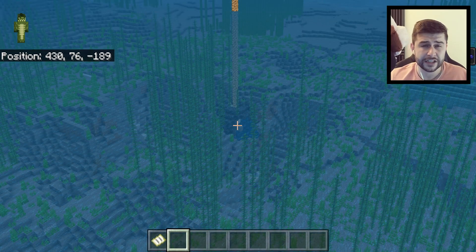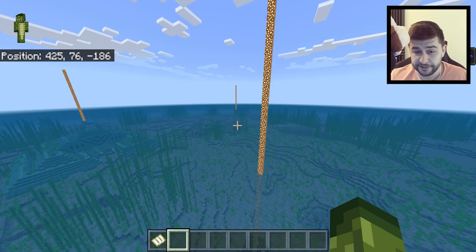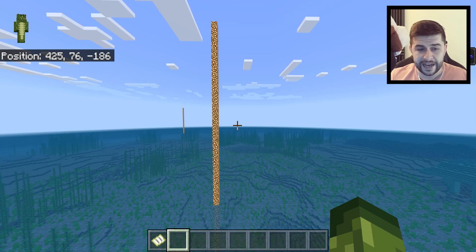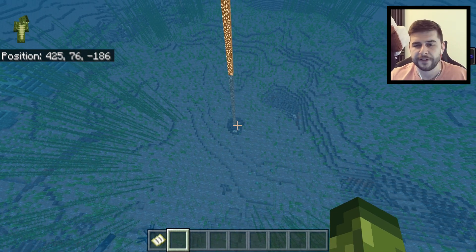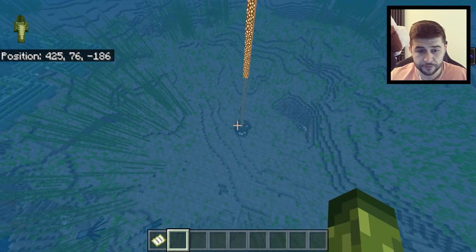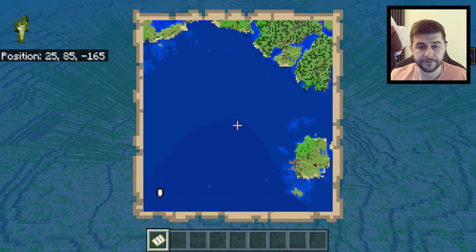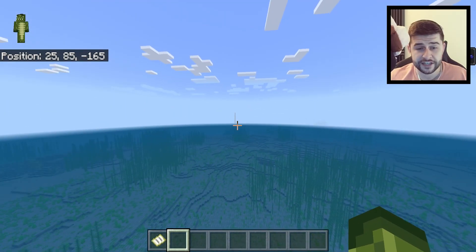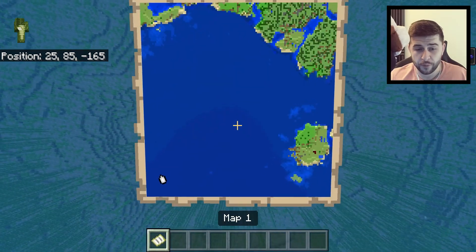To the left-hand side of the second guardian temple, we have ourselves an exposed amethyst geode — not one, not two, but actually three of them. In fact, we have multiple exposed amethyst geodes in this seed. In one of the snapshots for Minecraft they actually decreased the chances of these spawning above oceans because the developers said they were too easy to find and people weren't mining for them. But in this seed it didn't seem to happen. There are more in the bottom left of your map, so amethyst shards are not too far from spawn.